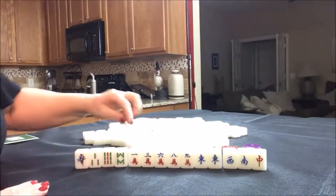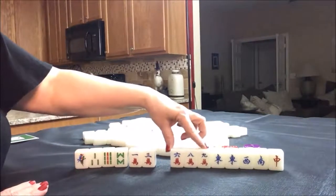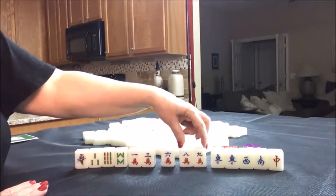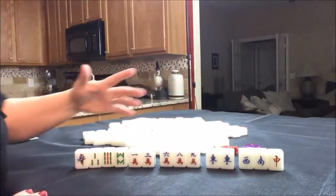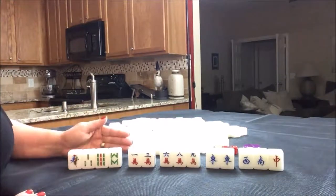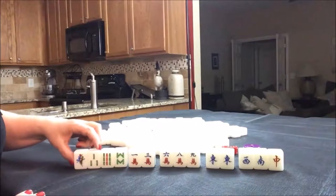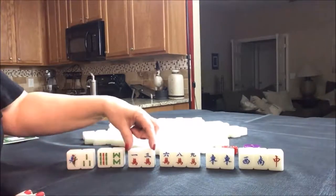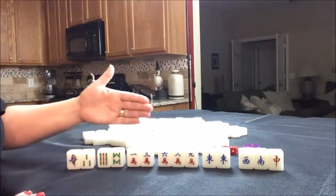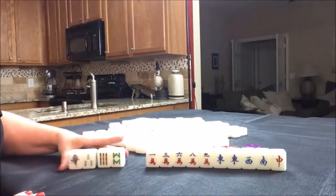We have four discards, but look at all these cracks — potential chow with six, seven, eight or seven, eight, nine. Pung the east, pair those up, so there's lots of good potential there. If you would do something differently with this one, let me know. We could do chow, chow, chow, chow, pair — that would be one faan. But we have a three faan minimum, so we have to go for it. Half flesh — that's three faan.